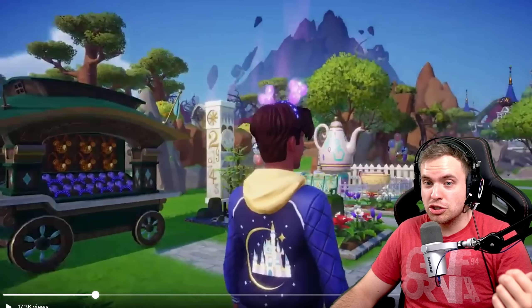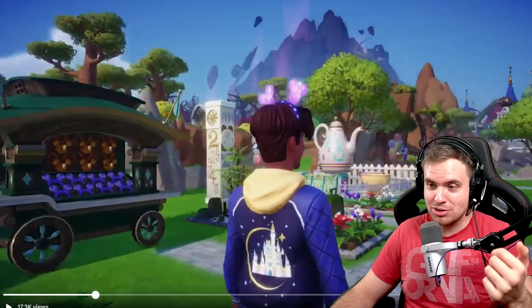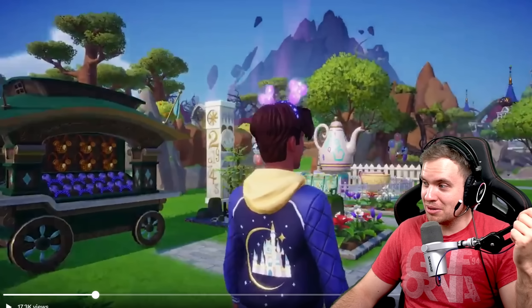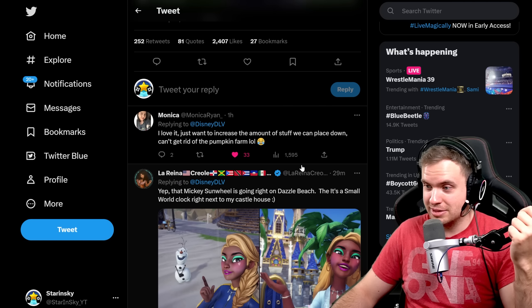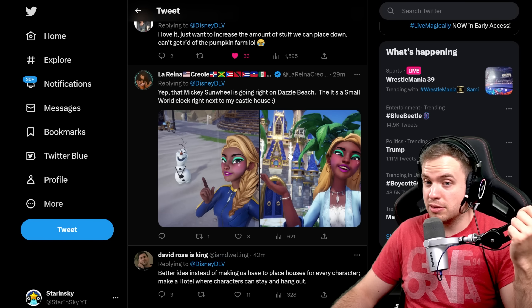You could even charge star coins if you want to ride it - like pay 1,000 star coins to ride it for a minute or two. I'll pay. Another way to spend star coins? Count me in. Love it. Just want to increase the amount of stuff we can place down. Can't get rid of the pumpkin farm. I need more object limit. That Mickey Sunwheel is going right on Dazzle Beach, and it's a small world clock right next to my castle. I'm planning to build my amusement park on the beach as well, but it's only going to be possible if they increase the object limit.